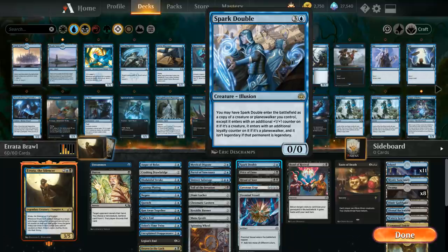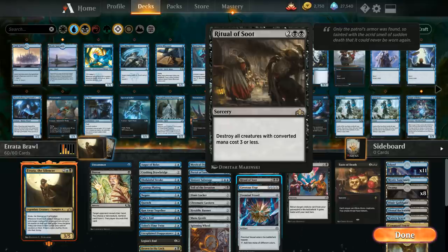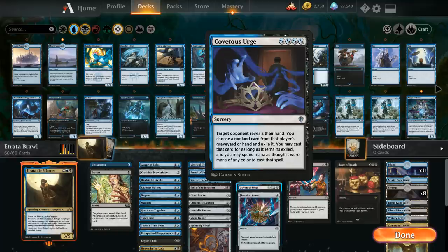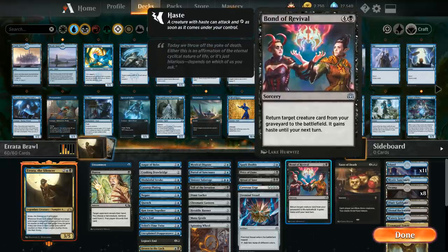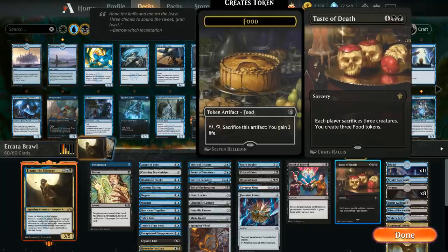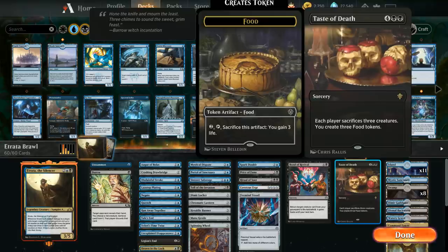At four mana we've got Spark Double, which is great since we get to copy Etrata and ignore the legendary rules, having two Etratas in play at the same time to make it much easier to exile three opposing creatures. Price of Fame costs only two mana when targeting a legendary creature to destroy it and surveil two. Ritual of Soot is a sweeper, especially against persistent petitioner decks. Covetous Urge is a discard spell that lets us cast what we get rid of. Firemind's Vessel is another ramp card, Bond of Revival lets us get Etrata back from the graveyard with haste, and Taste of Death makes each player sacrifice three creatures.